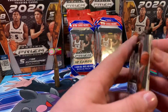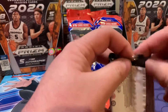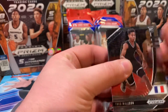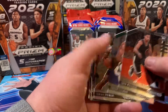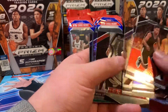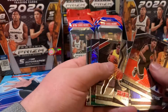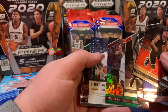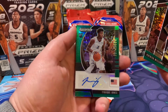So we're going to do main pack first. First up is Theo Maladon, Xavier Tillman, Isaiah Stewart, Tyrese Halliburton. We got an Urkel! I think I see a backwards card in there — we got a Patrick Williams green. Backwards, we got a Tyreek Jones auto. Alright, there we go.